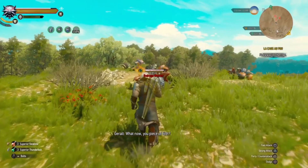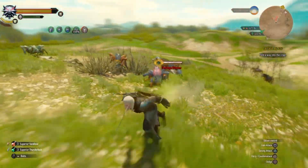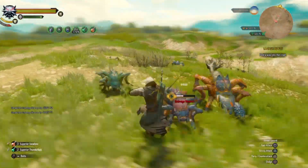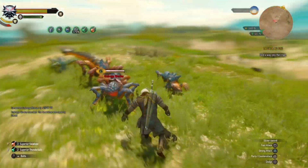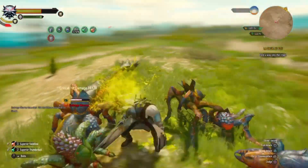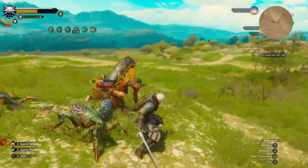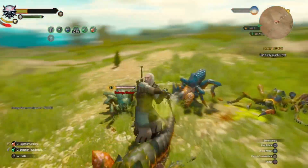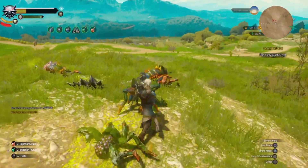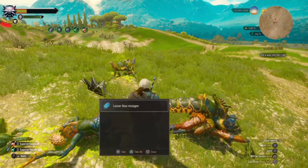Remember this is all about balance and preference to a certain extent. If you want more health, take off Cat School and put on Bear, and take off the Levity rune so you'll have heavier armor and more vitality. Want less health and more damage and more risk? Take off Tissue Transformation and put something else in its spot. This setup right here is more offensive oriented, but still has over 10,000 HP — it's still very defensively oriented too.